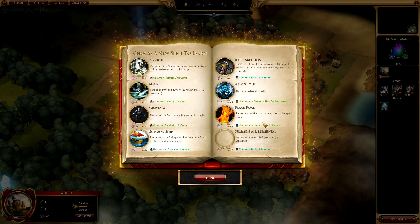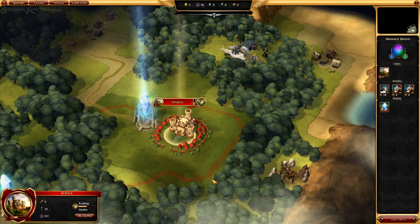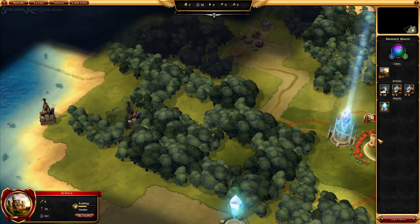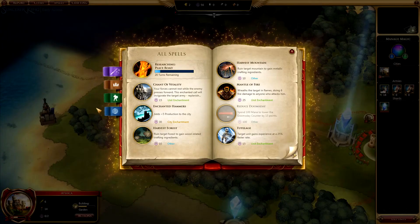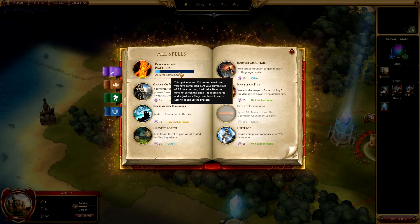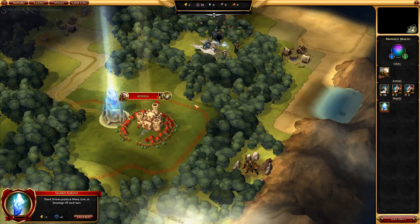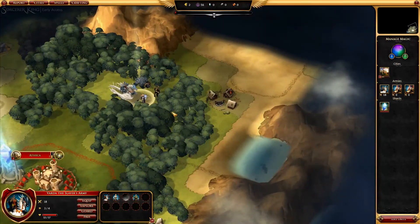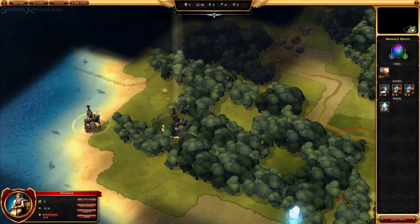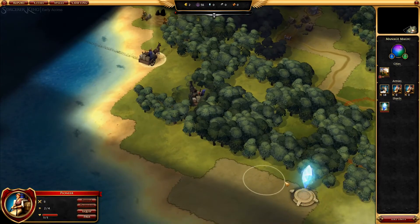A player can build a road on any tile via the spell book. Maybe I'll try that. I don't exactly know how to use everything here — spell book, here we go. This spell requires 55 lore to unlock and you have completed 8. That's the one we are currently building towards. Still building our garden. There's an abandoned village — we'll go there on the next turn. That's an abandoned camp — not going there.